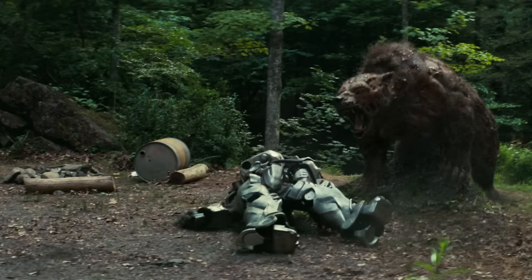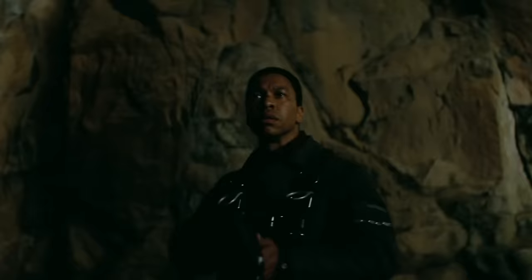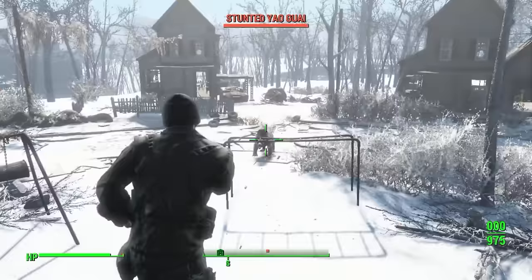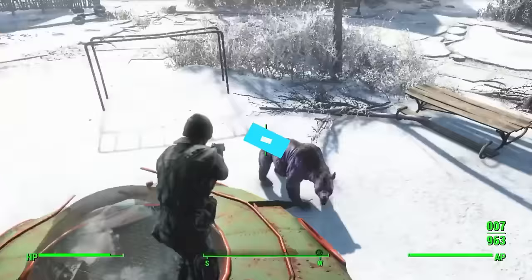The Yalguay are the mutated descendants of the American black bear species that survived the nuclear holocaust in the Fallout franchise. Their bodies are covered in boils and burns, scrapes and wounds, which add to their threatening appearance. Their razor-sharp claws and teeth and gigantic size make them one of the most feared creatures of the wasteland. They are extremely hostile and wouldn't hesitate to attack even the dreaded Deathclaws. In the games, the Yalguay can be hunted for their meat and hide.